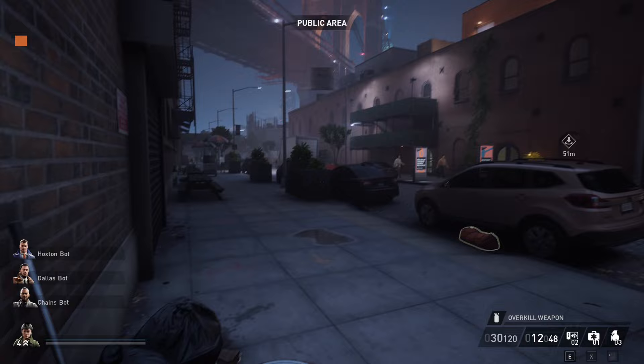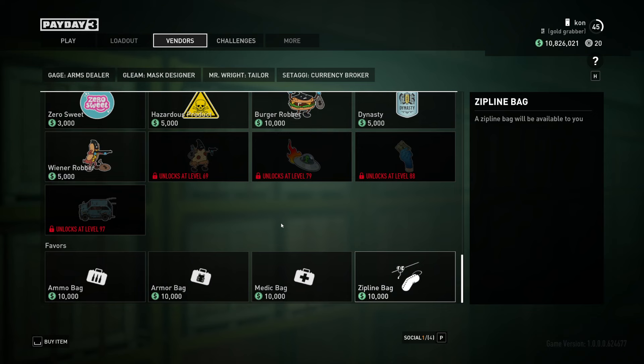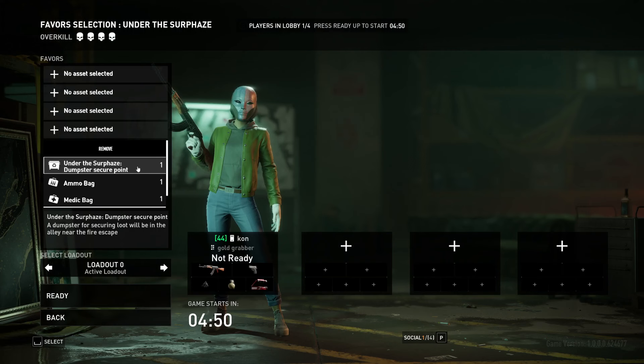First thing you want to do is make sure you bring a zipline bag. This is one heist where it helps a lot because it gets rid of some awkward bag moving at the end. You can go to the weapon vendor and buy zipline bags and then they'll be available to you in the heist prep. If you have the dumpster drop-off available though, take that instead — it's a lot better than the zipline.